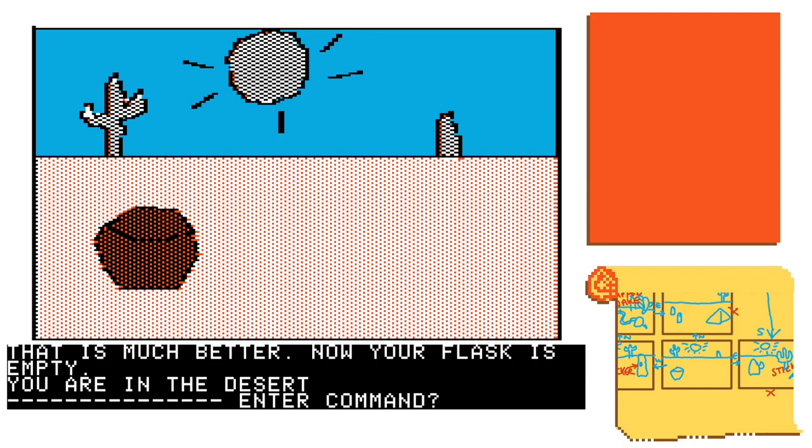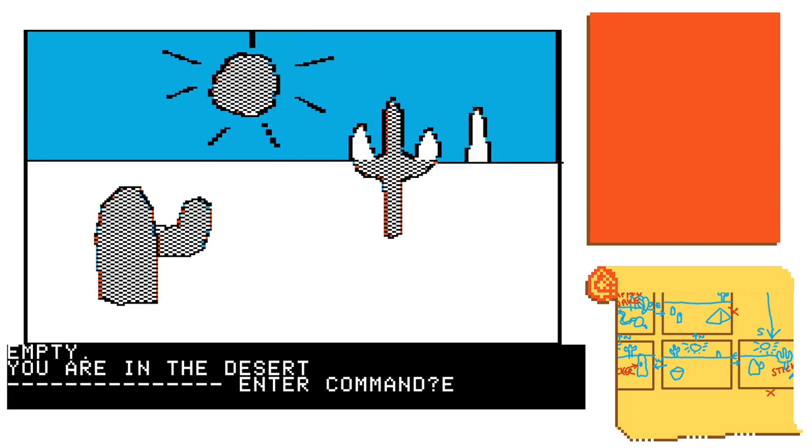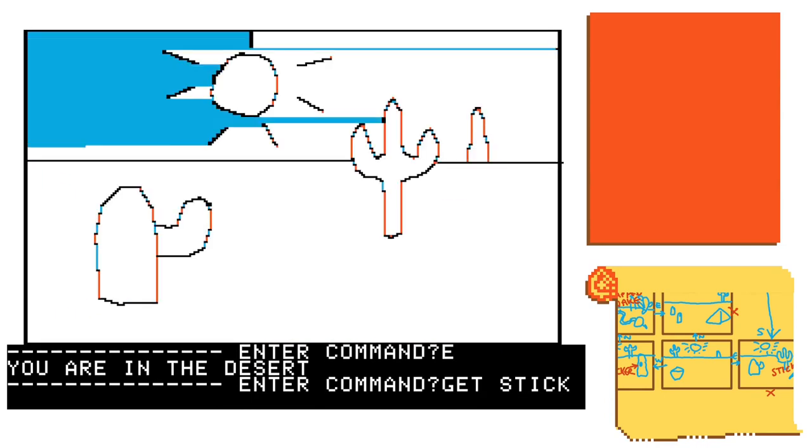To show you what I want to show you I am reliant on a random event, so the encounter is not going to come up straight away. I'm going to walk around this area and do some of the regular stuff we know we need to do. First of all we're going to get this stick.